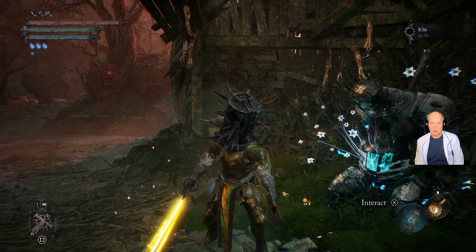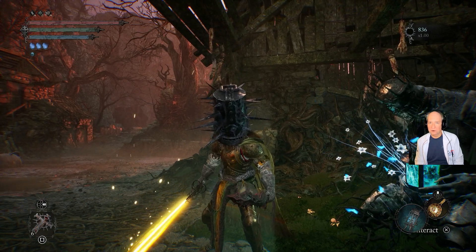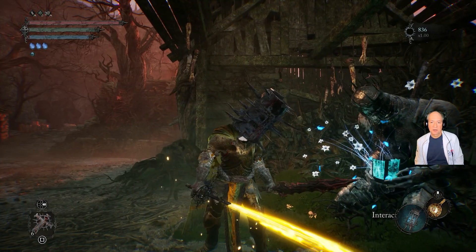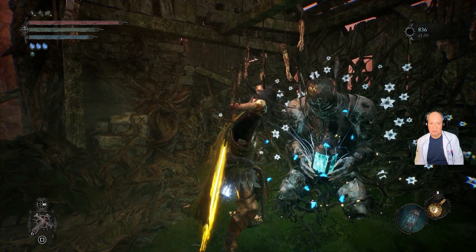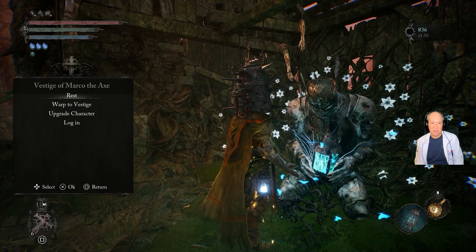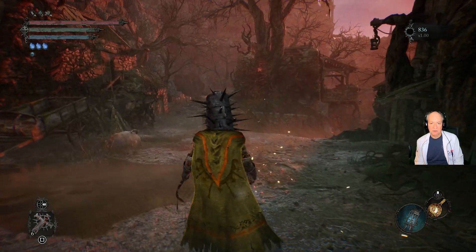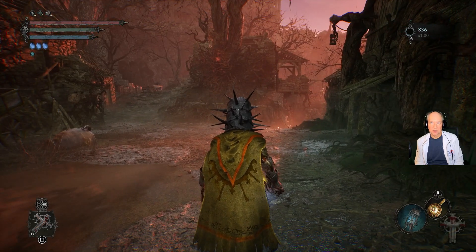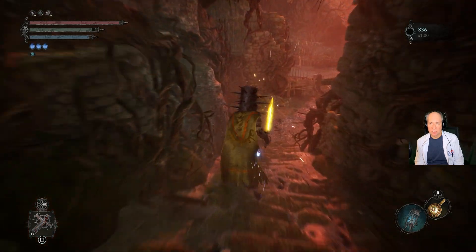I thought I would do a quick video showing you a quick vigor farm here by the windmill vestige. This is the vestige of Marco the Axe, so it's pretty early on. If you continue on that way, you'll eventually run into Pieta, who's the first real boss in the game.